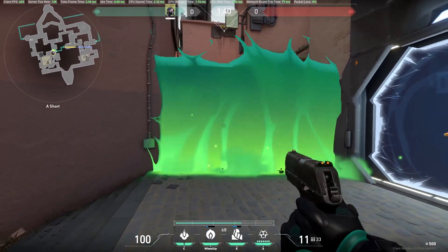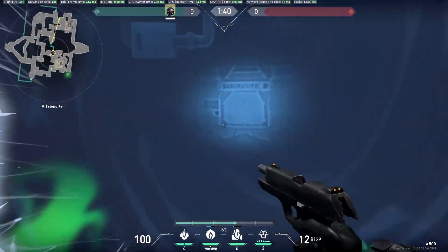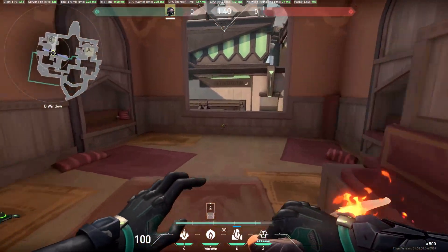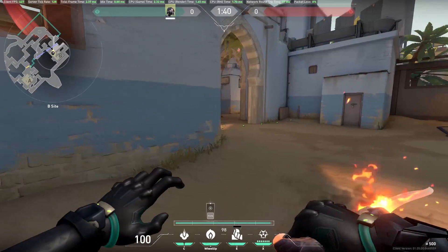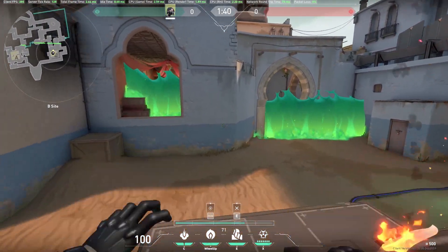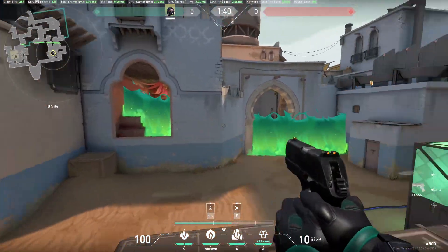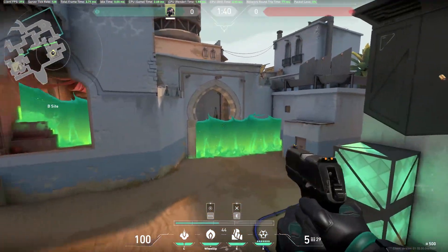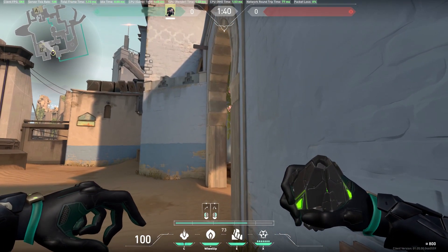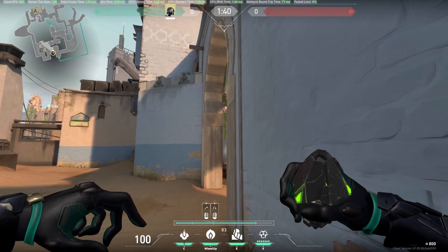When you use this, you cover all four entrances on this map. Shower is covered with the smoke, A short is covered like this, and the other two entrances — hookah and B main — as well. Viper gives so much control if you use this one. All you need is a teammate on B side to tell you when to turn it on. That's the first setup.